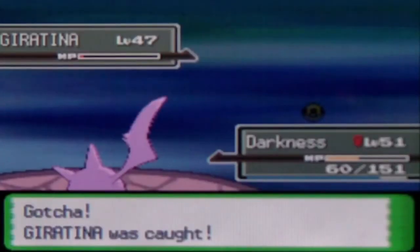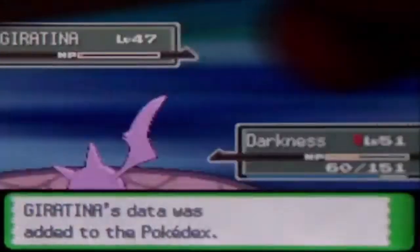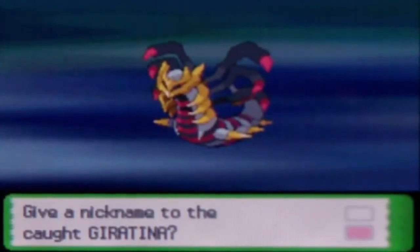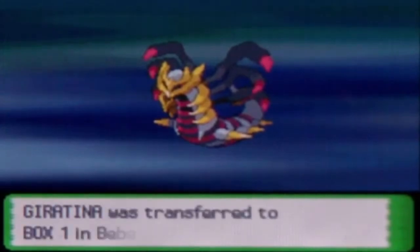One, two, three — yes! Finally caught it! Seven takes and we finally caught it! I used my lucky stylus. We finally caught it — yes, yes, yes! It was banished for its violence, it slightly gazed upon the old world from the distortion world. Ghost dragon type — that's the thing. That's why dark types are super effective, and ice types were too. Over 1,400 pounds and over 22 feet tall. Number 210 in the Pokédex. I don't give nicknames to legendaries.